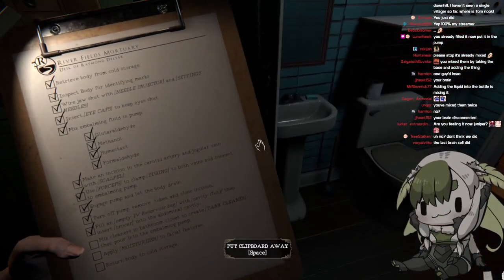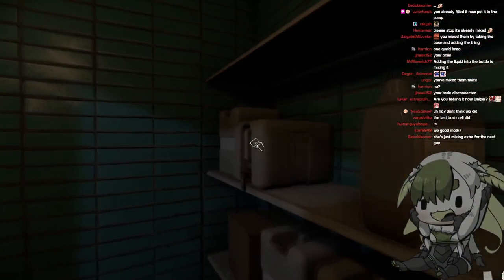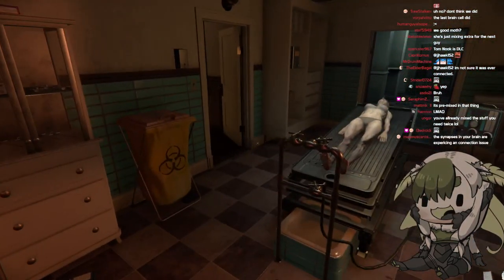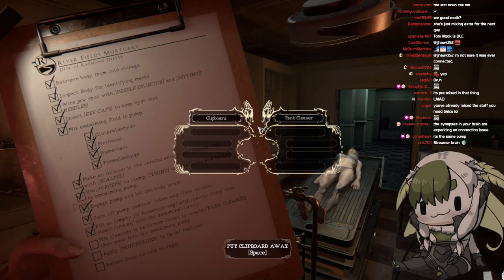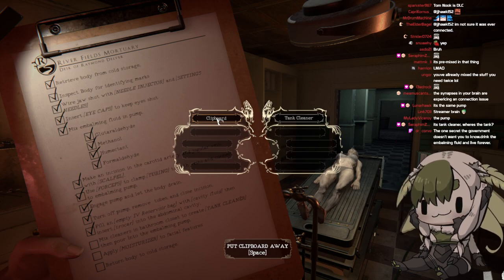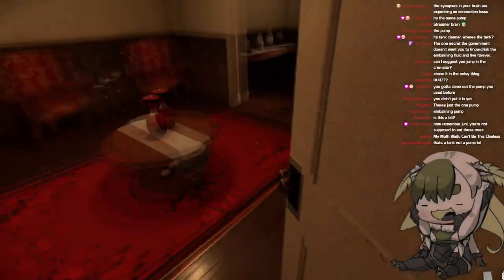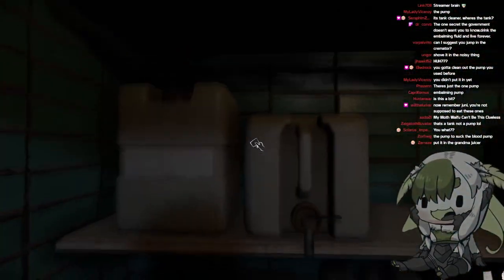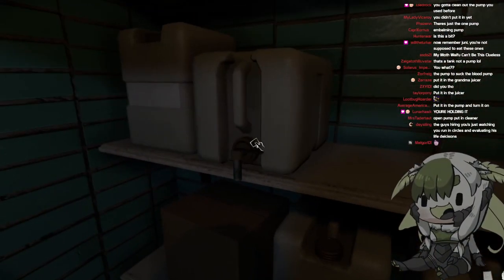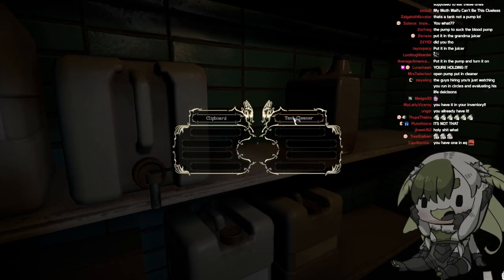Into embalming pump — okay, we gotta find the embalming pump. Or we have to take this with us, and I don't think we can do that. I already mixed the stuff, it's done. I put it in the pump. But then how do I pick it up? If I need this pump to clean it out and I've already mixed the chemicals into the pump, how do I clean it? I already have it in my inventory, I can't use that here.